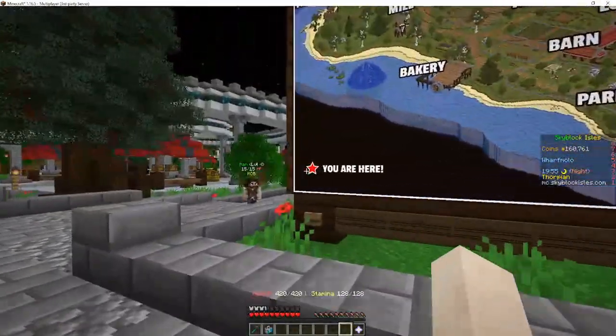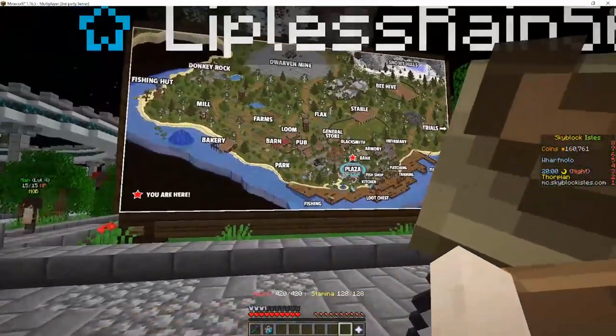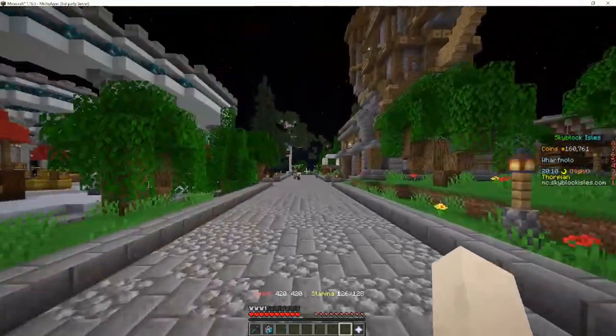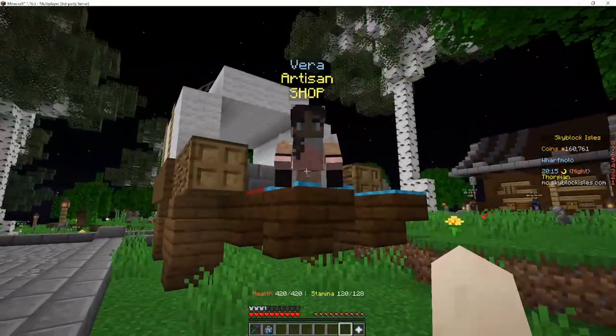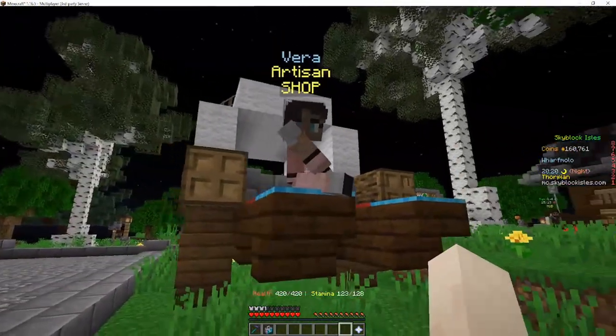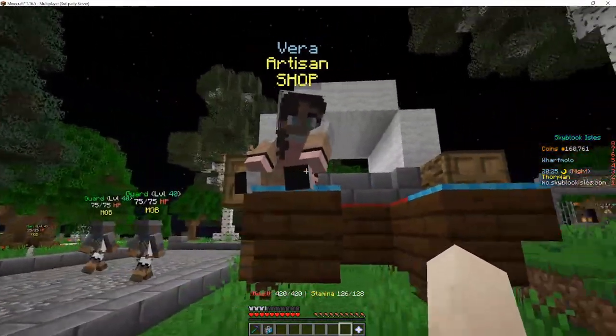We're here at Wurfmolo, right next to the plaza near the bank, just so you know how we're doing things. The first location that's really important for you to know is this artisan cart. This lady's name is Vera — she is one of the few sitting characters in the game. She does look at you when you move around here, which is a little creepy.